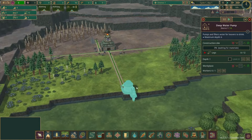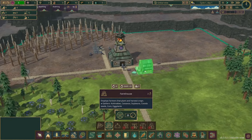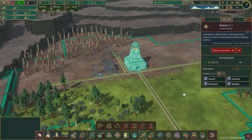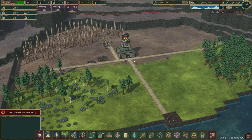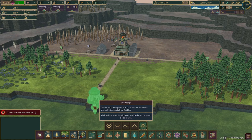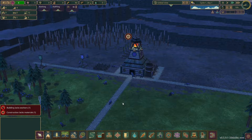We're going to have this water pump constructed as soon as they get some wood, then we also want to get a farmhouse set up and a berry collector as well. We'll set this to lower priority so the other jobs can be filled in since they don't have any resources to construct anything quite yet. We also need to get at least a few water storage tanks ready and we'll prioritize this building to get built first, then probably a couple of these water storage tanks.